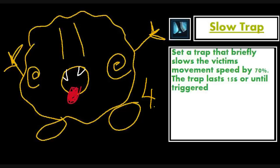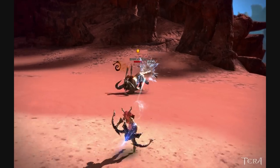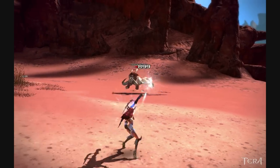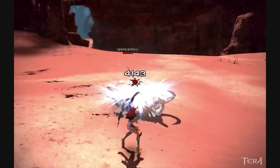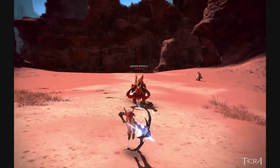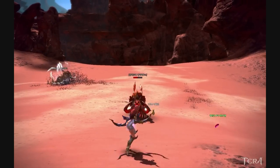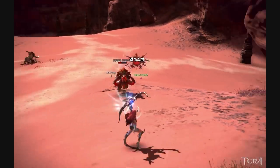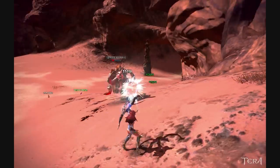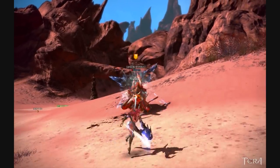Next up is a skill called Slow Trap — exactly what the name implies. You'll get three different traps as an archer, and though they don't share a cooldown, using one puts the others on 5-second cooldowns. You could potentially drop all three at once, but by the time you drop the third, the first will expire. In PvP you may be tempted to drop the trap and sit on it, but players are usually smart enough not to run into it. In PvE, mobs aren't smart enough to avoid it so it's easier to use. The best PvP use is to drop it on top of a player after stunning them, then jump back.